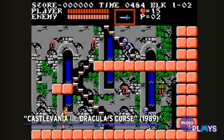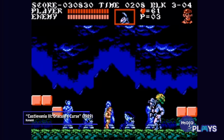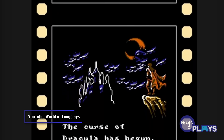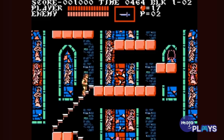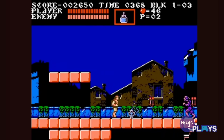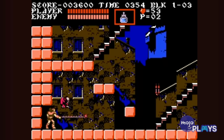Castlevania III: Dracula's Curse. Dracula's nefarious presence looms ominously over Europe and he curses the continent with his dark powers, aided by his dastardly minions. Fear not, however, as Trevor Belmont is here to save the day, aided by his vampire slaying whip, holy water, cross, and his raw courage.